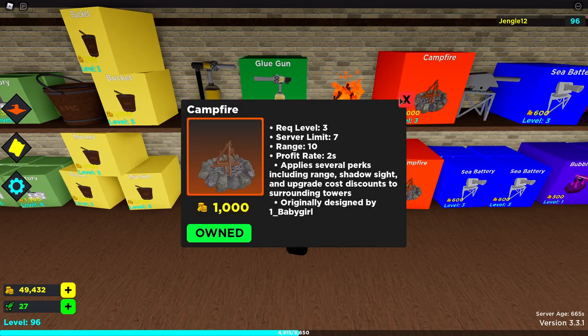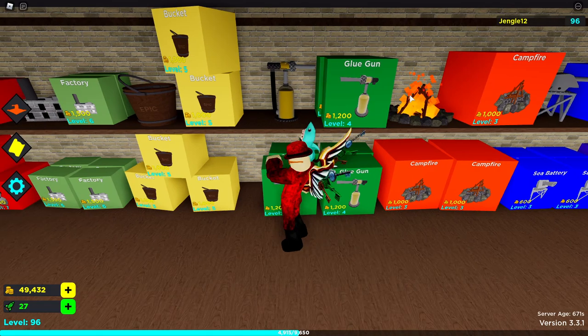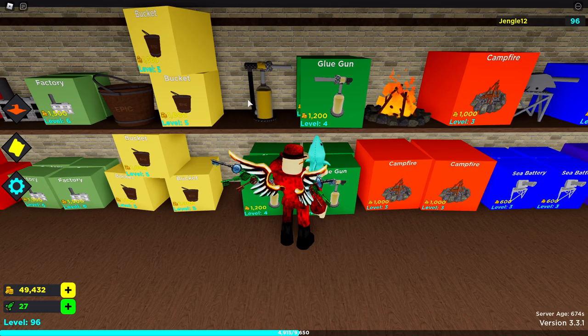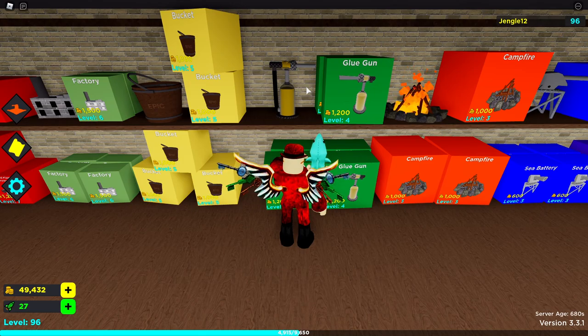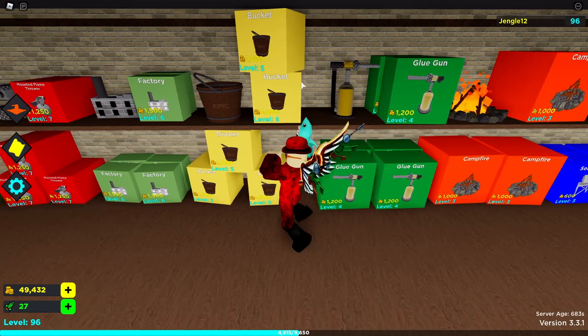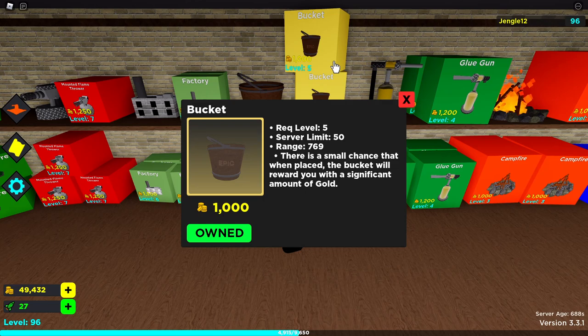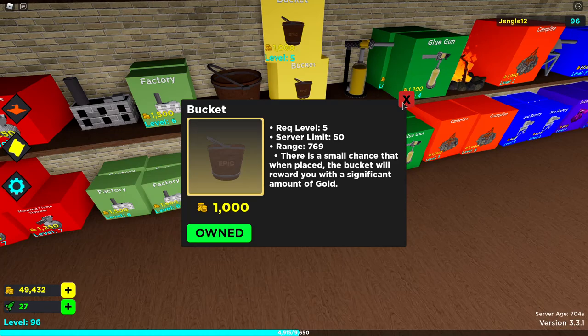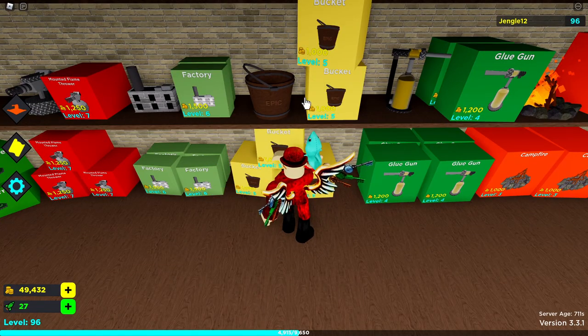Glue Gun can be a helpful tower at level four — it's probably the next tower you'll be able to purchase. I would not suggest buying it right off the bat as you'll need that money later, but it is a moderately good tower that slows cubes down and gives you more time to kill them. Bucket is an amazing tower — the description says it all — if you just want a cool tower, get the Bucket.